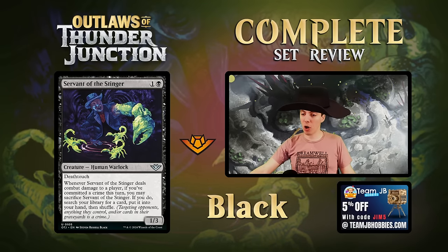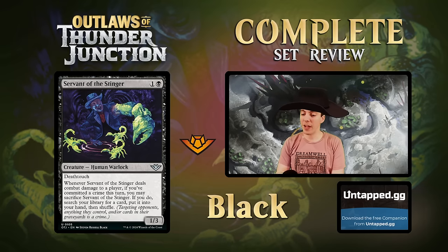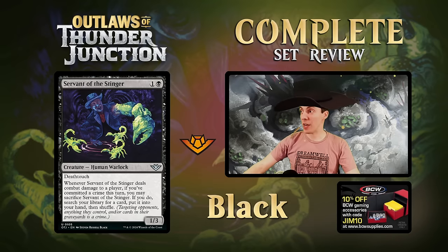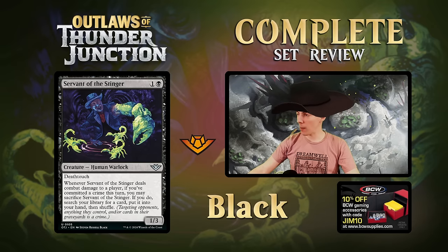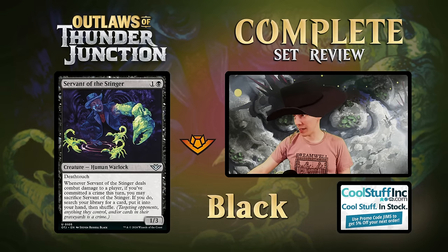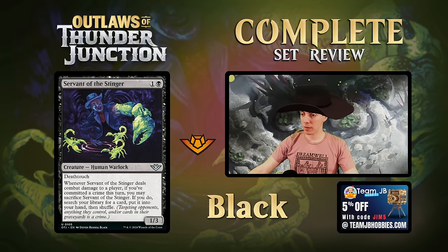Servant of the Stinger - two mana 1/3 with deathtouch. When it deals combat damage to a player, if you committed a crime this turn, you may sacrifice it to search your library for any card and put it in your hand - essentially Demonic Tutor. A 1/3 deathtouch for two is already a phenomenal limited card, and hitting your opponent for a tutor is great upside. Constructed-wise the abilities don't quite mesh for any obvious deck, but the power level is definitely there. Great draft card.